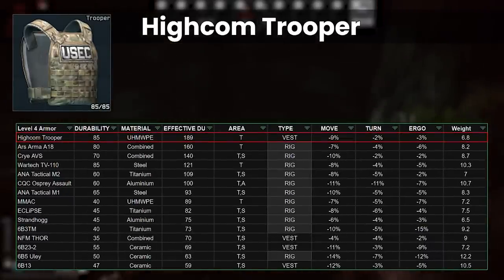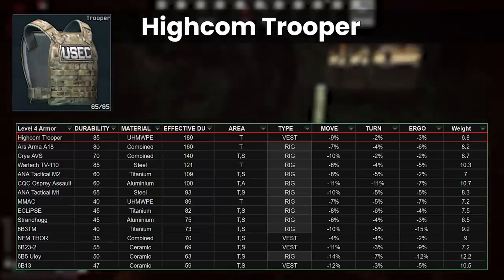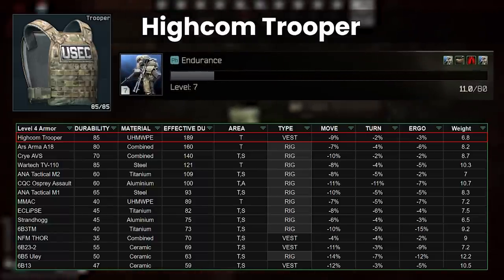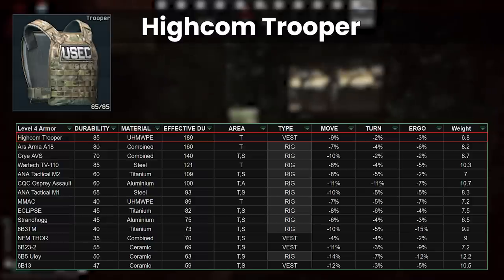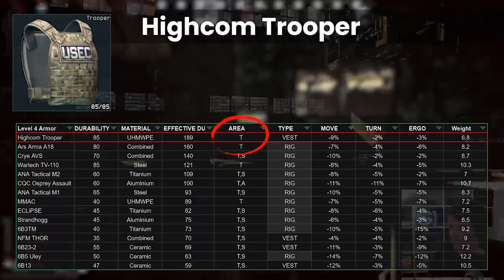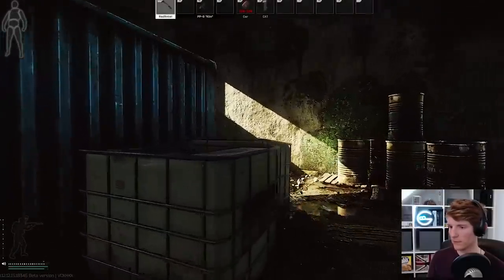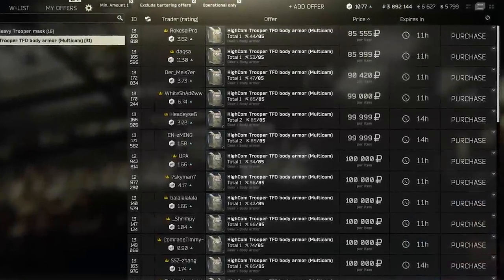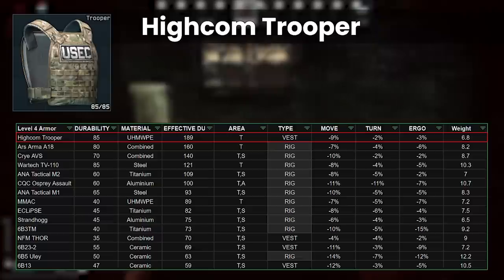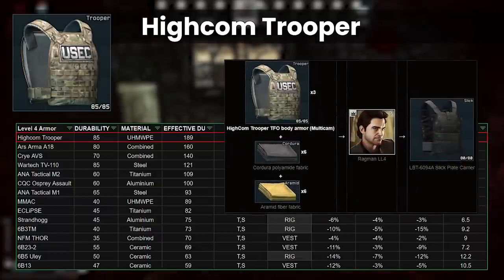It has pretty decent stats, especially regarding low ergonomics debuffs, and has the second lowest weight of all that we'll look at today, at only 6.8 kilos. This is useful for staying underweight in raids, especially this patch, as it allows you to level endurance, which is a struggle since the overweight limit was moved to 20kg as a base. The biggest issue is the thorax-only protection, which makes close combat a bit dangerous, so maybe avoid factory or CQB hotspots such as customs dorms with the Trooper. It's also one of the few higher-end armours still allowed onto the flea market, costing approximately 100k. Troopers are used in barters for the class 6 slick, which can make it expensive in the late game.